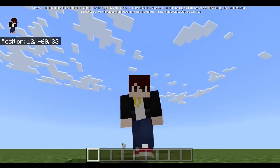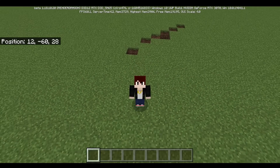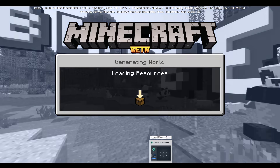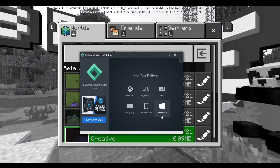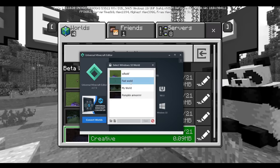In Minecraft Bedrock Edition, there's a secret option called Walk Speed that allows you to walk extremely fast. Today I'm going to be playing around with that number. Let's go ahead and go to our NBT editor, which is basically a text file editor, and I'm going to be showing you guys a hidden option that is in the Minecraft game file.